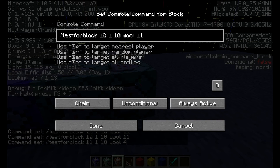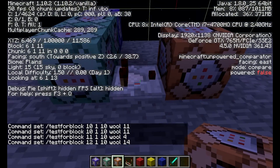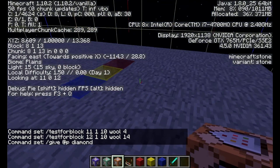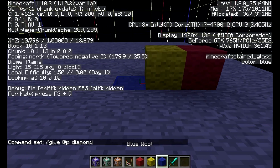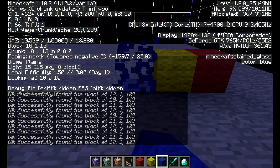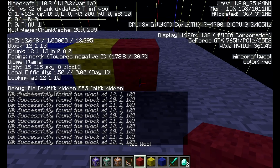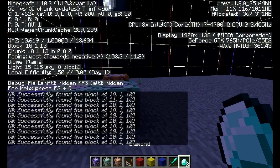Here we're going to do x 12 and change the data value to 14 for red. We're going to make both of the chain command blocks conditional. Then, if all three are correct and all true, we're going to give the nearest player — @p — a diamond. The reason we have it off to the side is because it would be constantly giving you diamonds. If you put all three wool colors on there, you'll get one diamond — as you can see it was placed in my inventory. I found the block successfully and it gave me another diamond, so it's perfect.